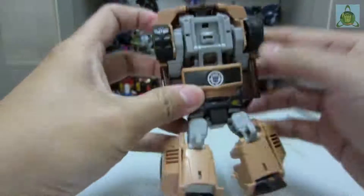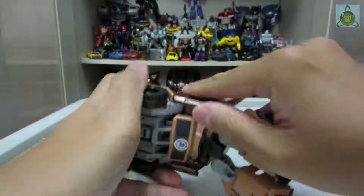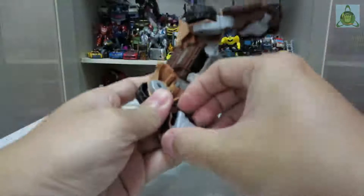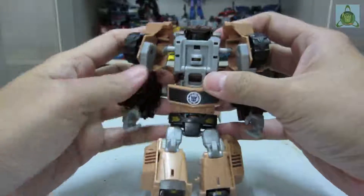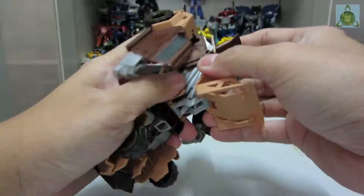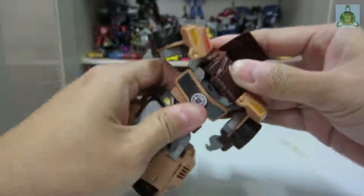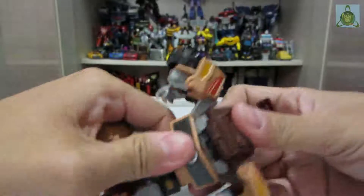Turn his hips over here and you have the legs transformed. Next, come to this section here, pry this open, and unpack the arms on both sides. You need to fold the hands out and position them this way. After that, come to this side, fold this up properly, fold this back, and collapse this part here.